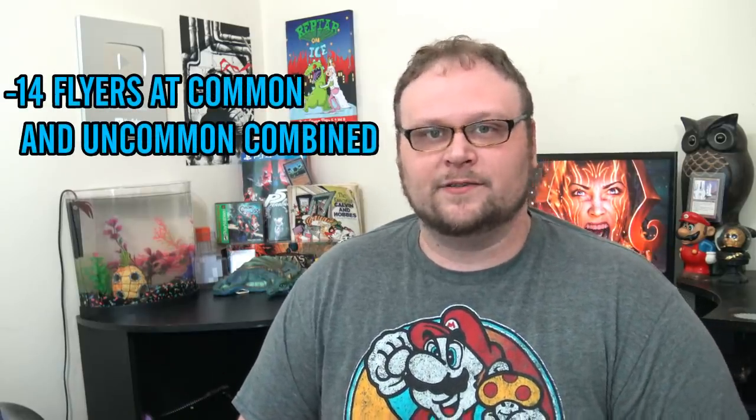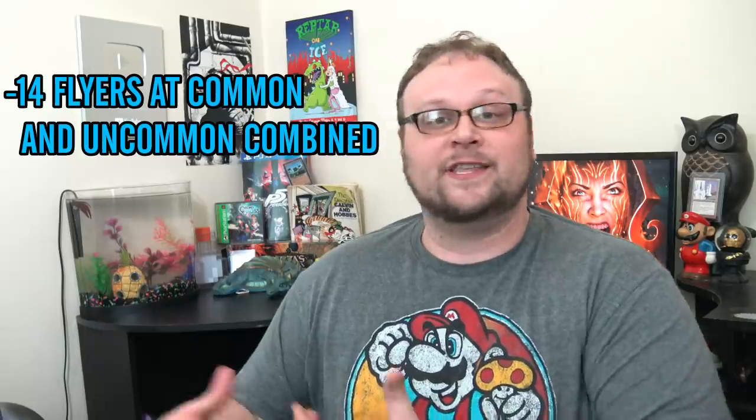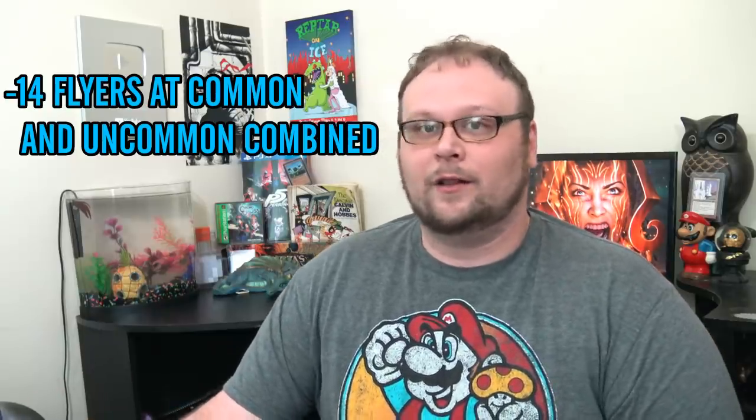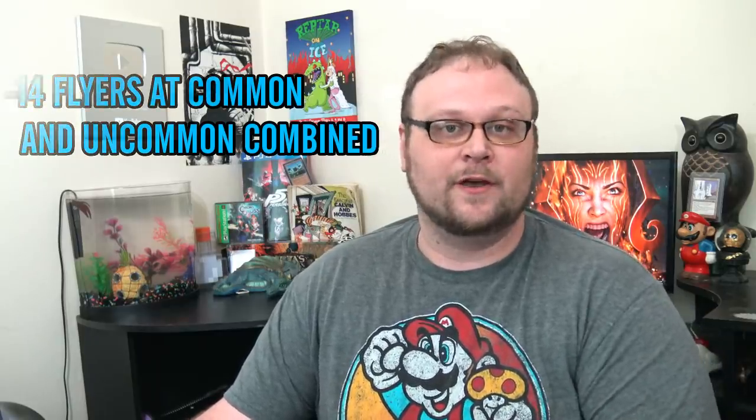Before we get into the meat of the video — my favorite uncommons and commons in the set for sealed — I want to talk about some important numbers. First: 14. There are only 14 flying creatures at lower rarities (uncommon and common) in this set, which is far less than usual. Ravnica Allegiance had 17 flyers at lower rarities plus creatures that could grant themselves flying, and the afterlife mechanic left behind flyers. Guilds of Ravnica had 18 natural flyers plus two more that could grant themselves flying. So 14 is far less than usual.